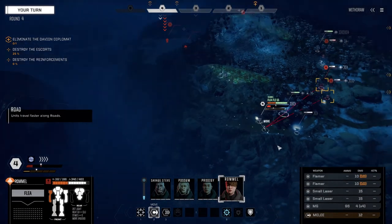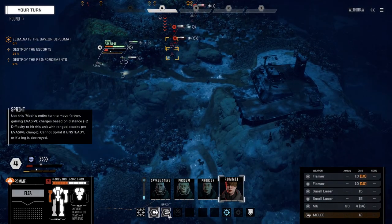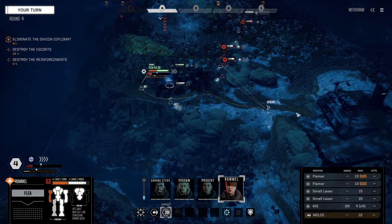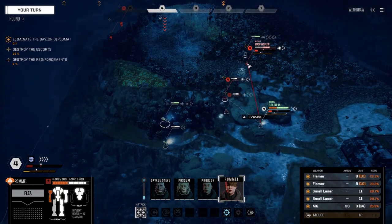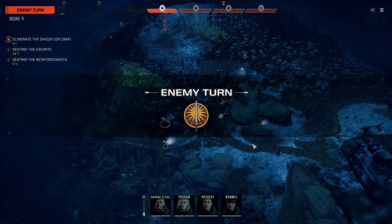Rommel — that guy is maneuvering around this way. There's nowhere I can really go where these guys aren't going to attack. I'm thinking I have to move though. That's right arm damage. Let's do this — it's probably not the best move, but I'm thinking that's the one we want to take right now. Let's fire everything on this guy. Okay, nice — a few hits, structure exposed. Excellent.